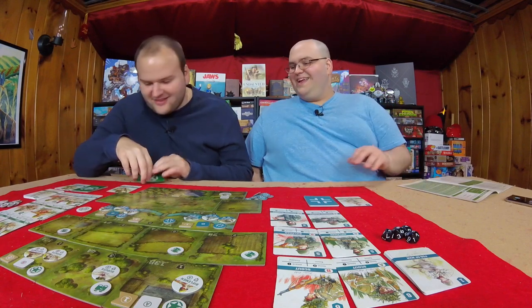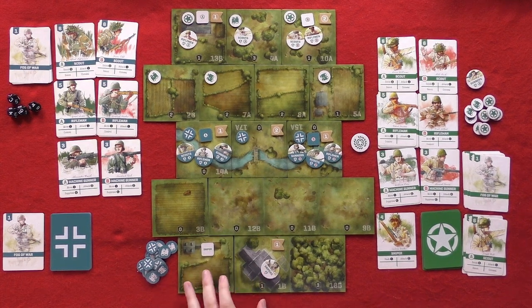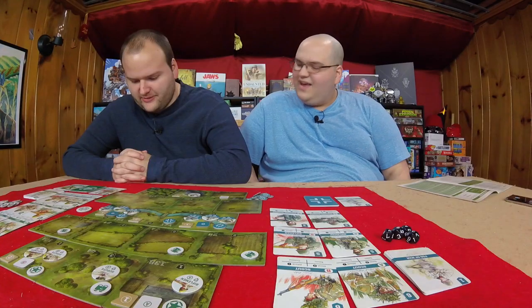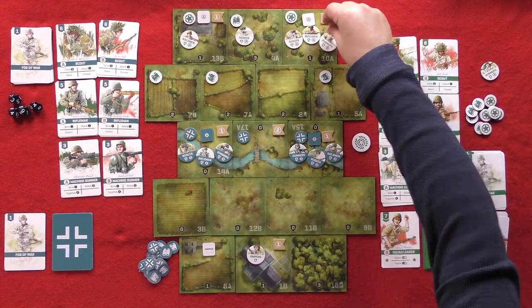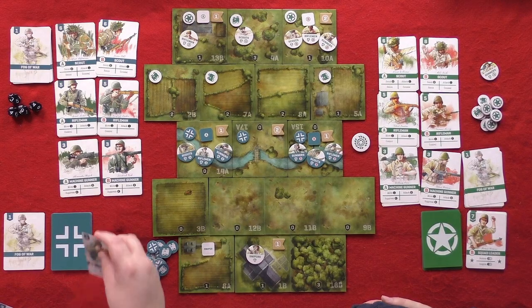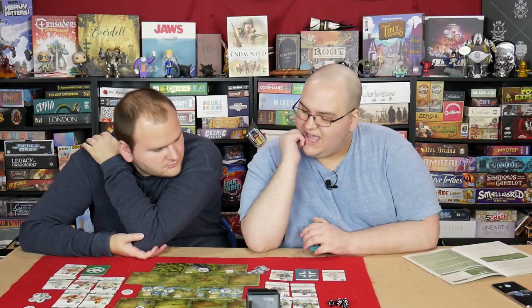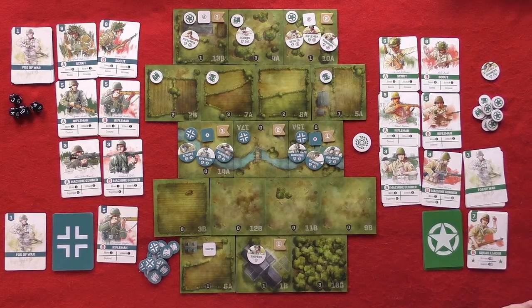Will plays rifleman B who moves and takes a shot at the sniper's position. The attack value is a nine — automatic hit. Dee just brought in Brett Gilbert and he immediately gets killed by Armand Ziegler. Will then plays machine gunner Gerhard Schuster to suppress the snipers, needing to roll a nine between four dice. The dice come up one, one, one, seven, three — so they're suppressing but not hitting the steeple where the sniper is. Will's last card is a Fog of War, meaning both his Fog of Wars came up in the first round.